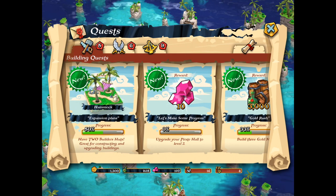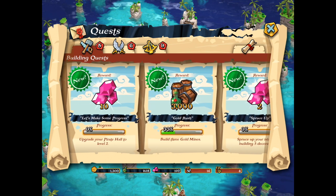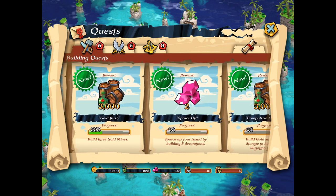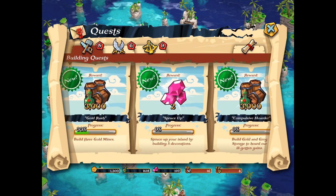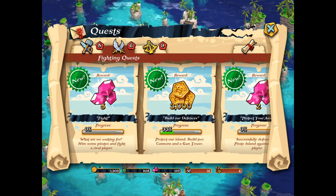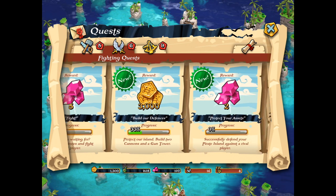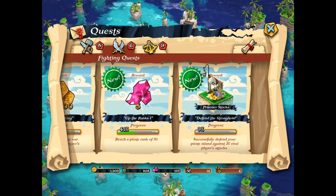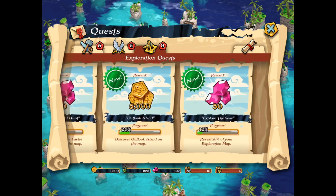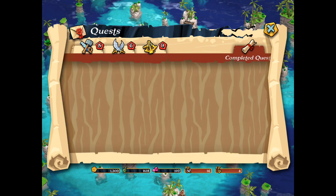Now I'll show you the crests. You have some building crests, some egg tech crests, and some exploration crests. Here are the building crests — what you can see is you don't really have to look for this. The more you build, you will automatically get these rewards. Here are fighting crests, which is quite nice. You can get a lot of gems, because I need more gems for more Builder's Huts to accelerate my gameplay.